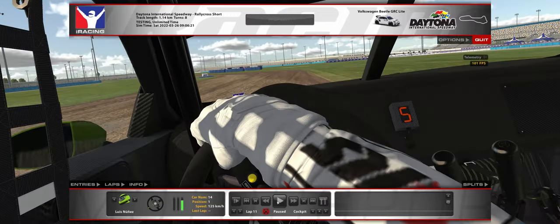This is a lap in Daytona Short with the Beetle Light. I hope you could use some of this information. Check out our Discord server, which is in the description box below — you can get in touch with us and get coaching from Luis, and you can get setups. I hope to see you in the next video for the next track and the next car. See you.